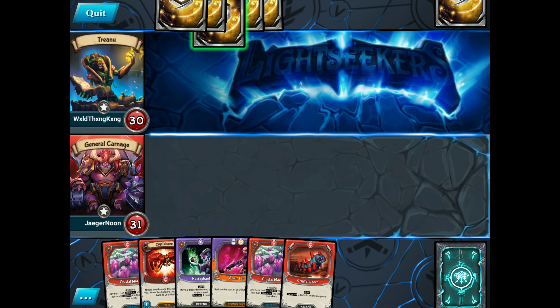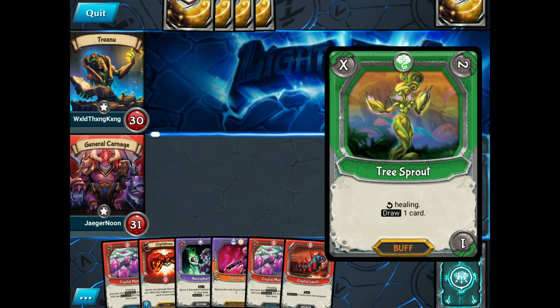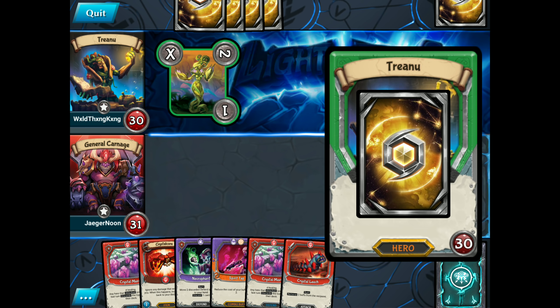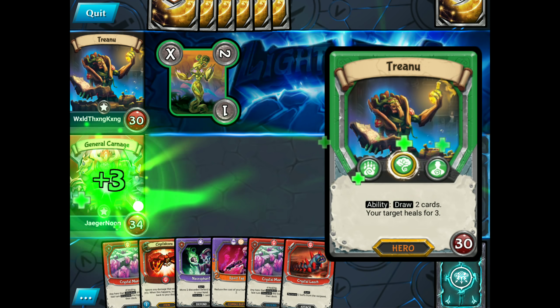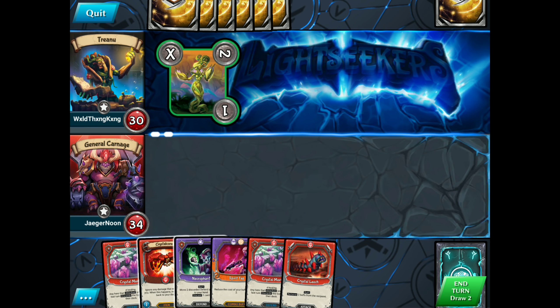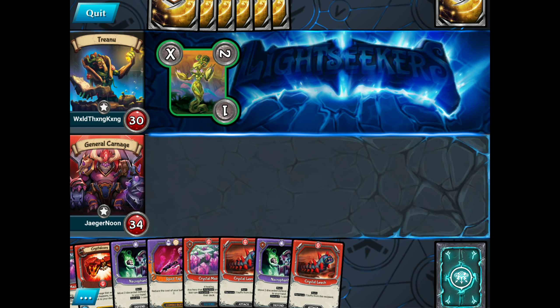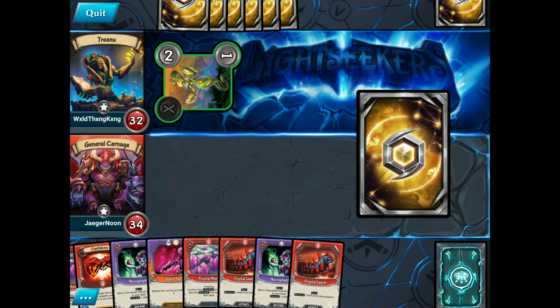We've got the Crystal Leech, so we've got some buff removal straight away. If he's going to wait this out, I think we are in for an easy game here. He's going to draw up a big hand, but that's fine with us. He pulled out of the Crystal Leech too. What we really want is to see a big hand so we can Creeble Jester it.